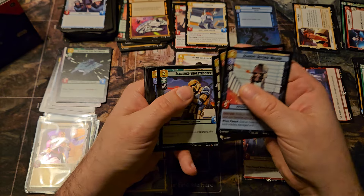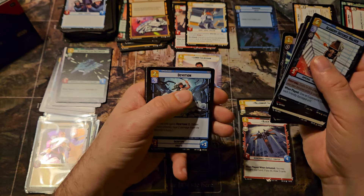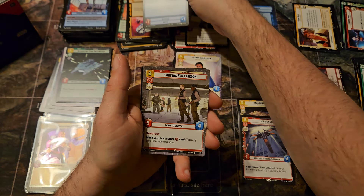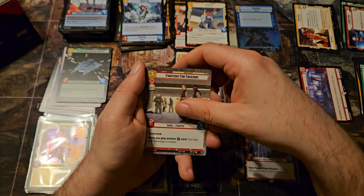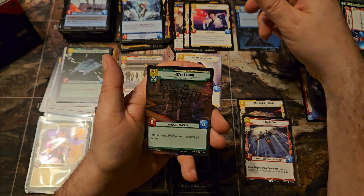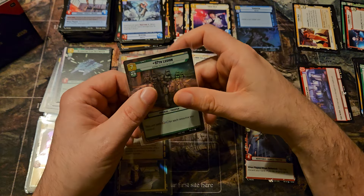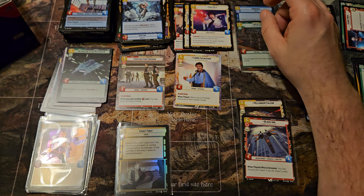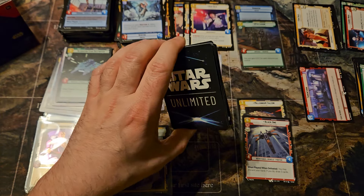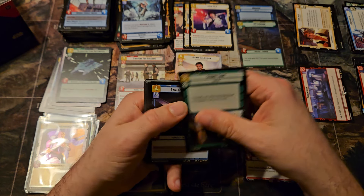The only other card type in any rarity version is the Showcase cards — those are all leaders, and this will be the first card in the pack. We've got ourselves an Uncommon — Fighters for Freedom — Han Solo, and a 97th Legion. Hyperspace foil — there we go. Uncommon. Nice to see some other rarities outside of commons in that hyperspace slot.